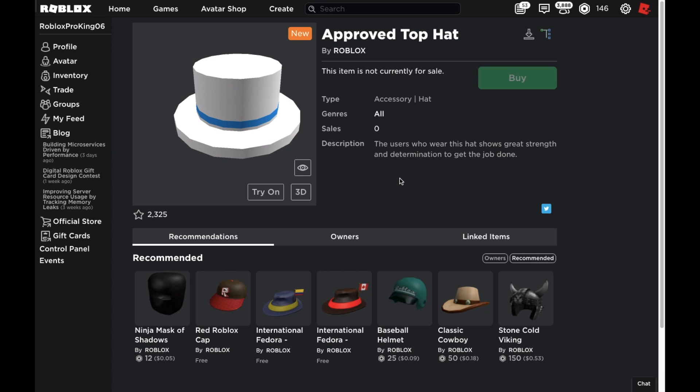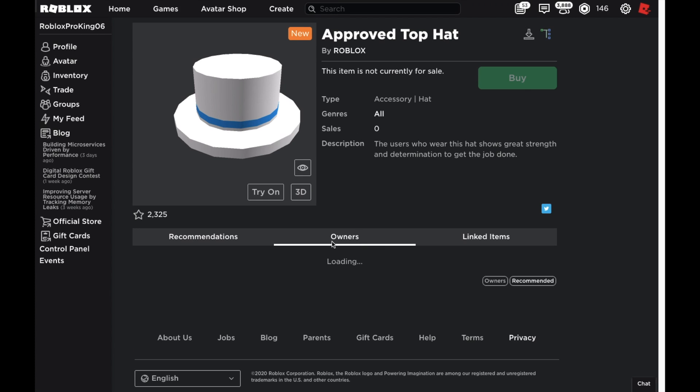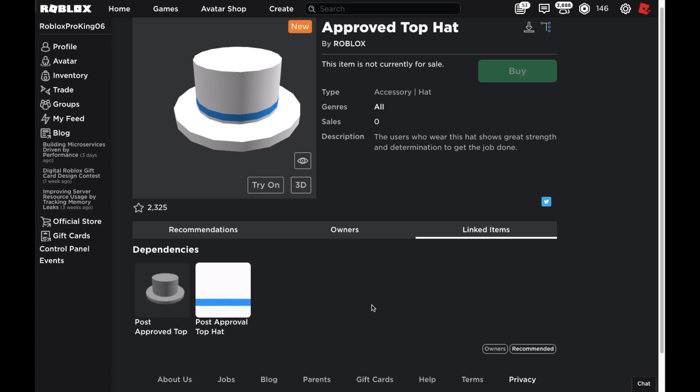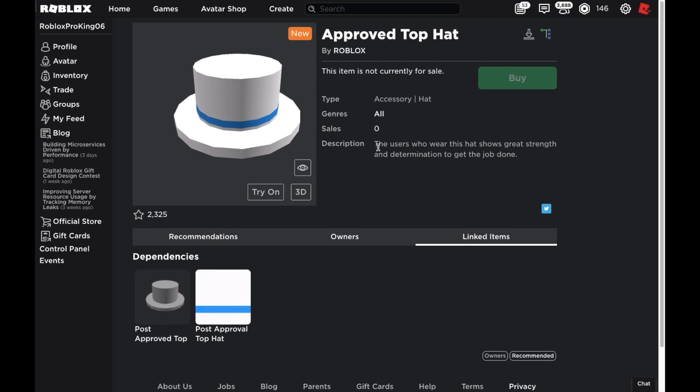Here's the first one — the Approved Top Hat. As you can see, it was made by Roblox and you can't buy it. It's not free, it doesn't cost Robux either, because it's currently off sale. It has zero sales, so nobody has it — or I think Roblox might actually have it. Let's go over to the owners and check. Oh no, I think Roblox removed this feature — you can't see which people own this anymore. This is actually a pretty popular item, it has around 2,300 sales. If you want to see what it's made out of, here's the mesh and the texture — the texture is very plain and simple.